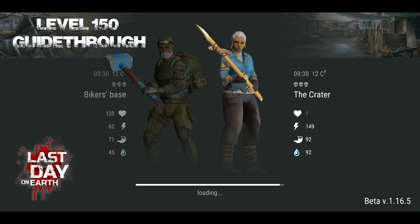Hello guys and welcome back to a new episode of Last Day on Earth gameplay tutorials. Today we will discuss about what happens when you reach level 150 and how you can gather the resources you need to go to DC. Before we actually get there, let's see how the game looks like before reaching level 150.